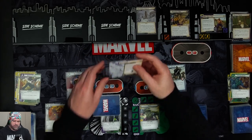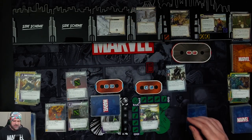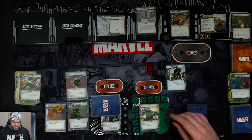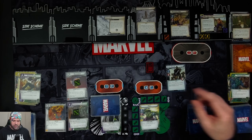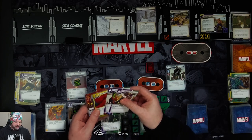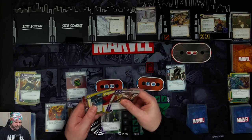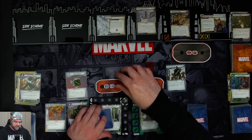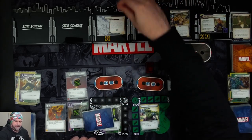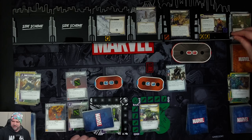Over here on Jen, we get Avalanche. Each player must choose to either spend an energy resource or take two indirect damage — three indirect damage instead if there are five or more delay counters on the main scheme. Hulk takes two and Jen takes two. That comes in with four threat and puts an acceleration icon in play.